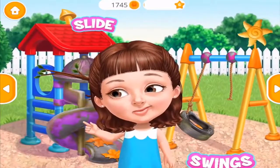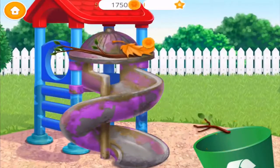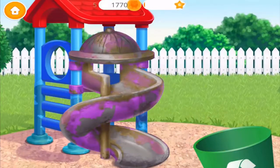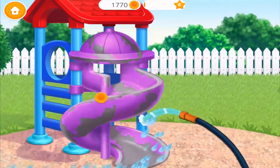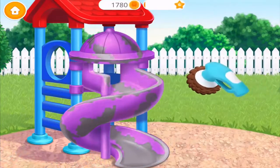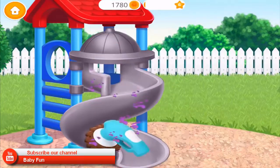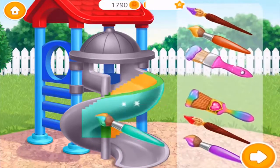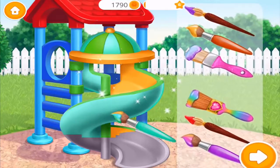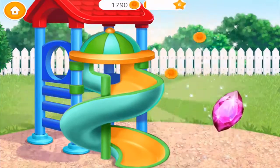It's time to clean the playground. Let's clean the slide. First, throw the trash away. Now, wash it. Let's polish it. Much better. Now color it the way you like. Wow, it looks great.